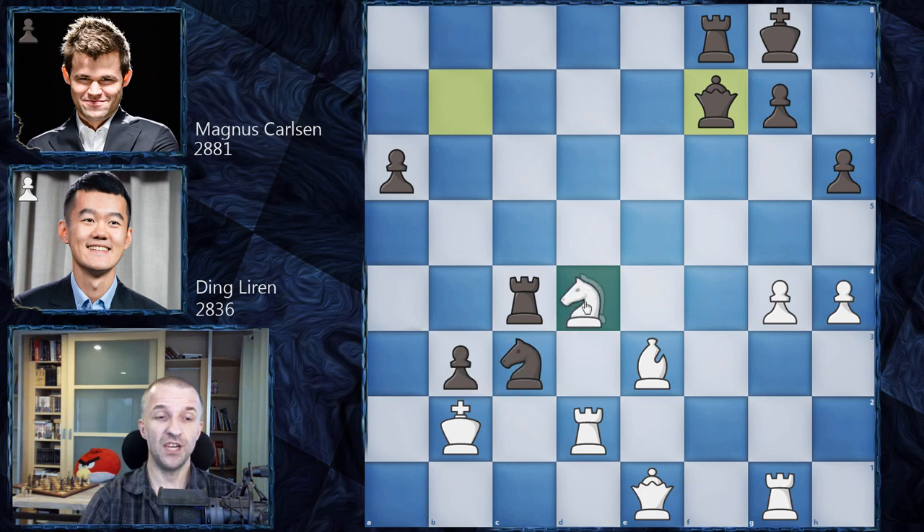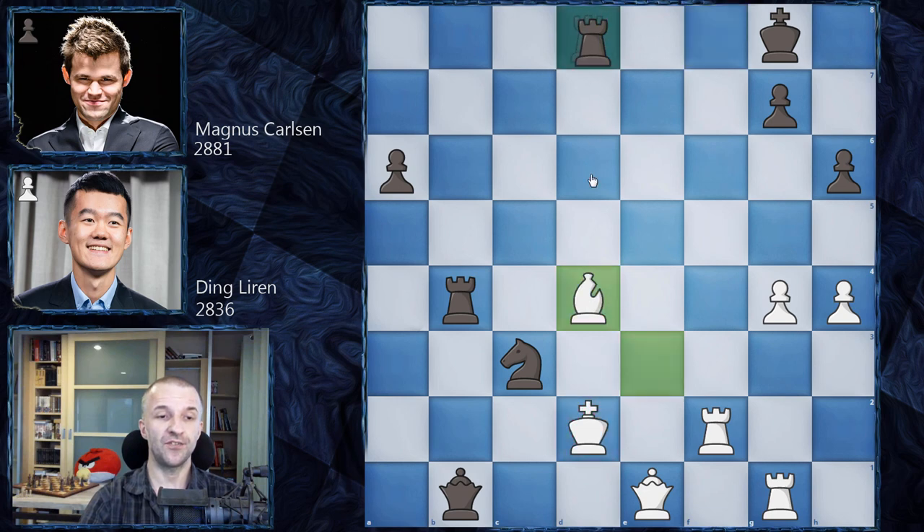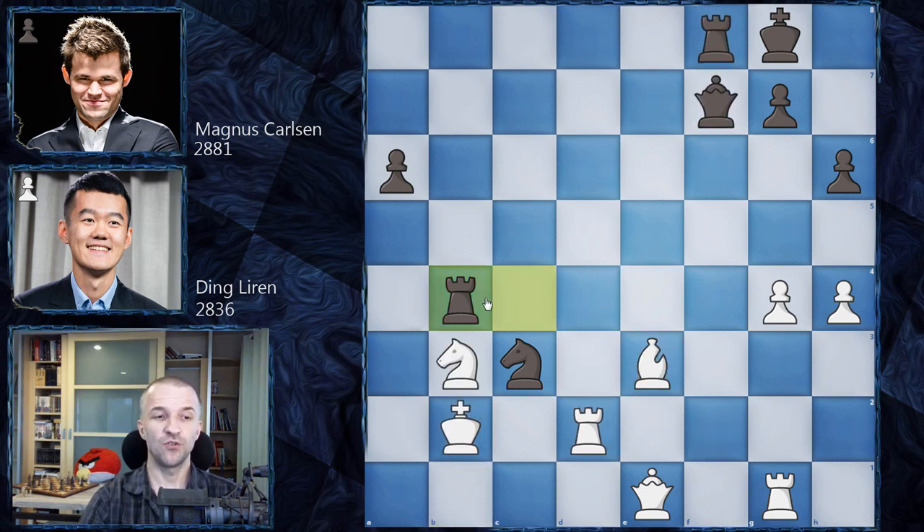However, Ding Liren decided to take the pawn on b3, which was actually a good shelter — the rook couldn't attack from the back. Knight b3 was played, and this is a blunder. Magnus Carlsen plays Rook f4, and in this position Ding Liren resigned! He cannot defend the knight — if the queen goes to d1 it's controlled by the knight. Rook f2 is too late because of Queen b3, and after King c1 that's checkmate. The rook on a8 joins and there's no escape.